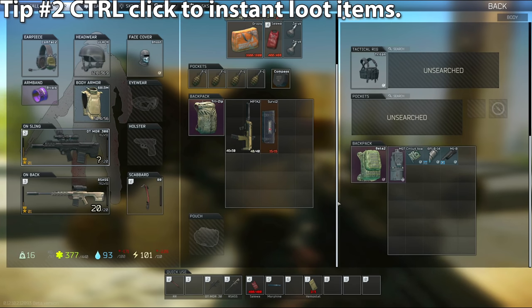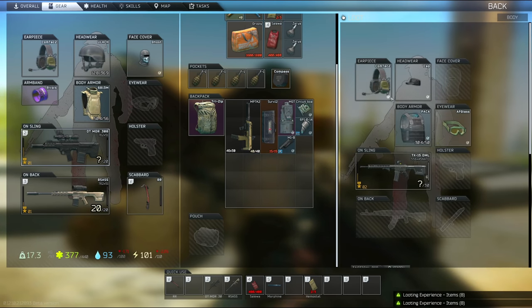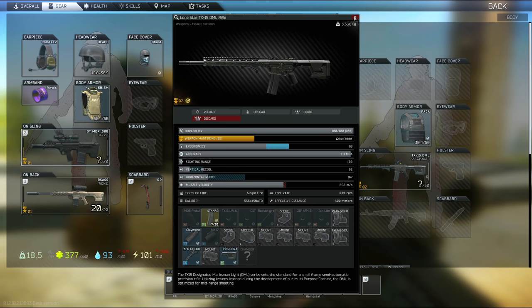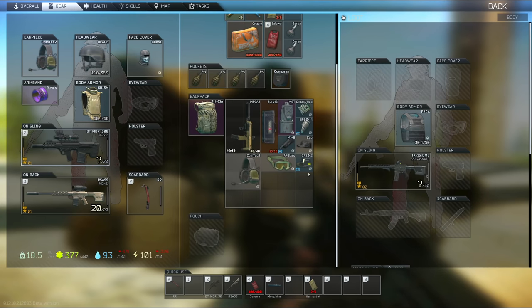Tip number two: control-click to instantly loot things into your inventory. If you're dealing with any containers, scavs, or players, you can control-left-click to instantly put things into your backpack. This saves a lot of time when you're looting, which is great because you don't want to be standing still for too long.